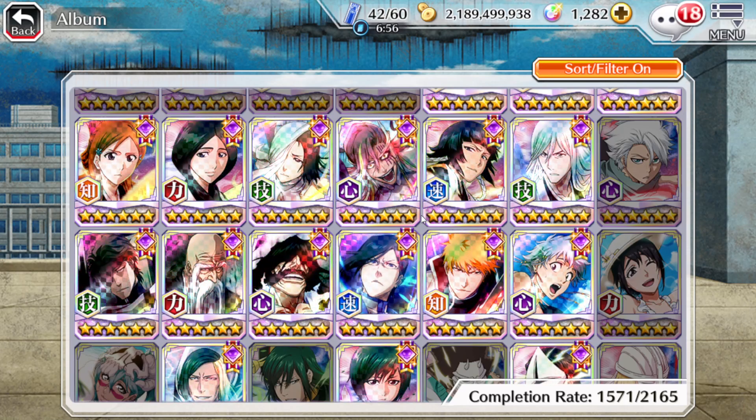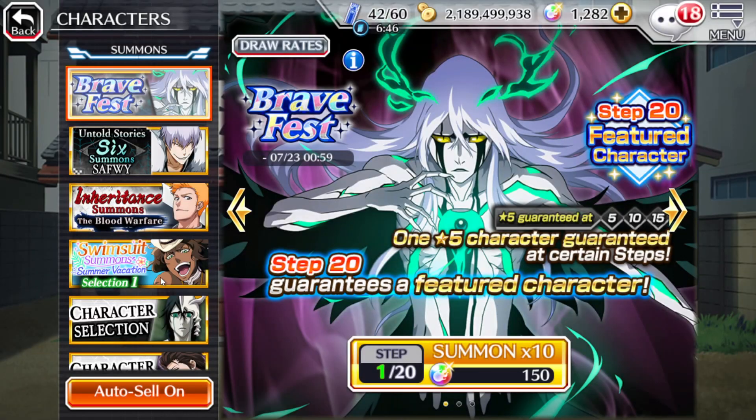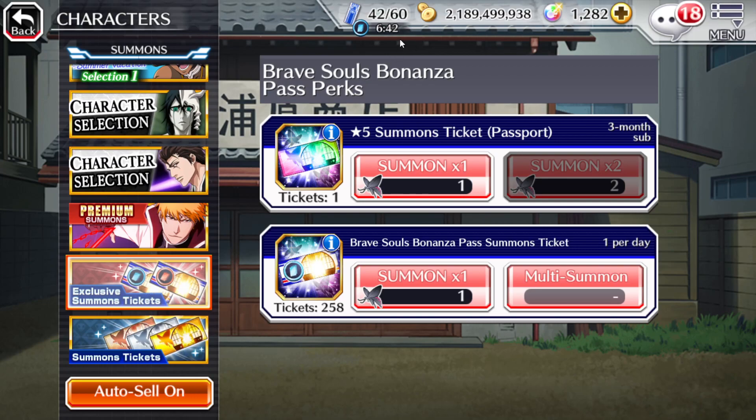If we take a look at the summons and characters — if you have the subscription and have had it for a while, you get one of these a day, and every three months you get a special one. I believe this has a chance at pulling an anniversary character. So even though I've had this for months, if I were to use it after the new eighth anniversary premium characters come out, I'd have a chance to pull them.